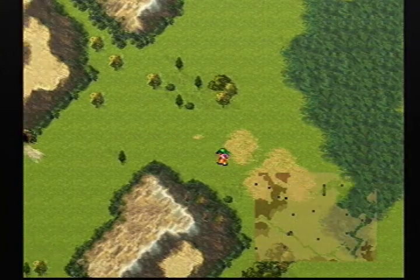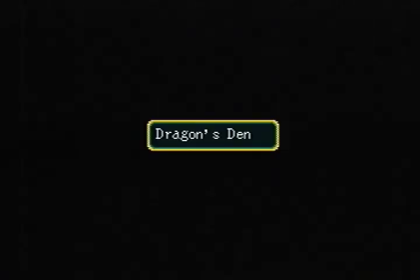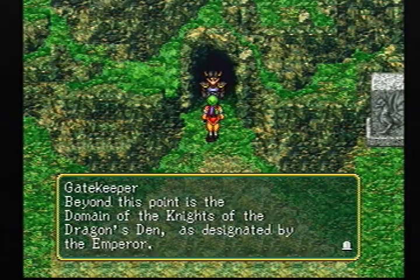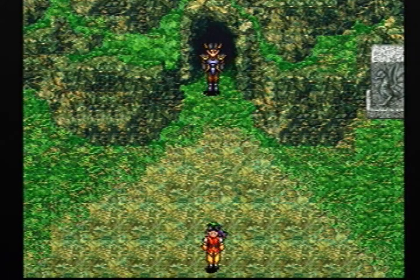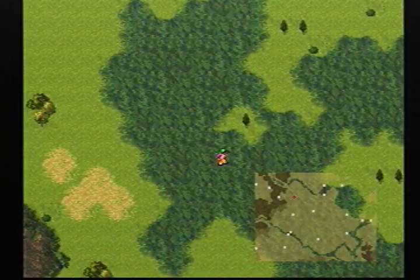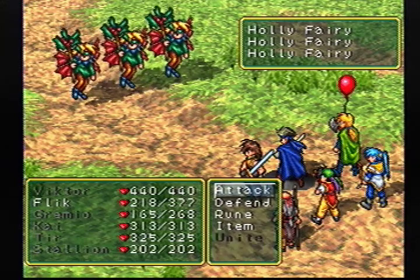Let's see what's over here — the Dragon's Den. This is the path to the Dragon Knights, or the Knights of the Dragon's Den. That's where Vulch is, if I remember correctly. But we can't go there yet.